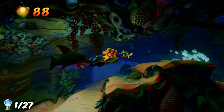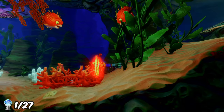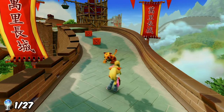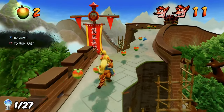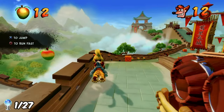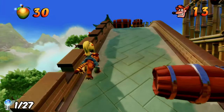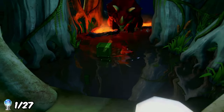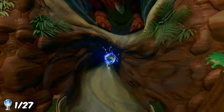Moving on to the second level, this was the first scuba diving/swimming level. Crash 3 has a lot of these levels that mix up the controls and do something different. On the very next level, I was forced to play as Coco, as she is the only one that can do the tiger levels, which are very similar to the polar bear levels in the second game. That's probably why Crash 3 is easier than the first two - a lot of levels switch up the controls. On level 4, I also managed to get the clear gem.